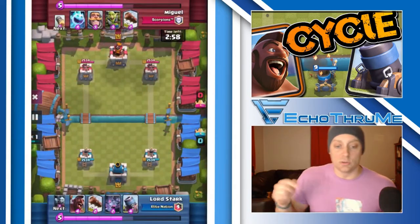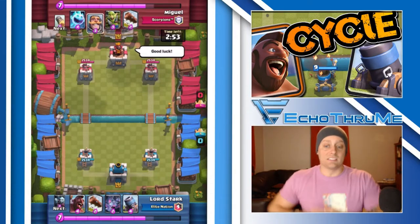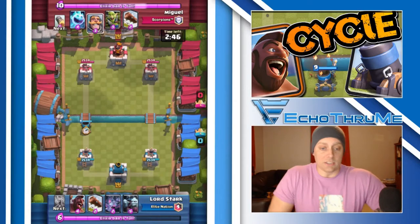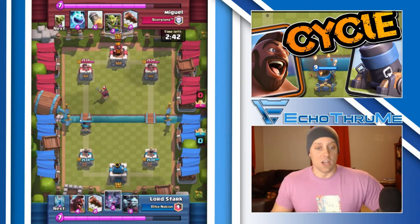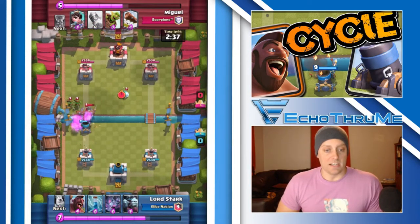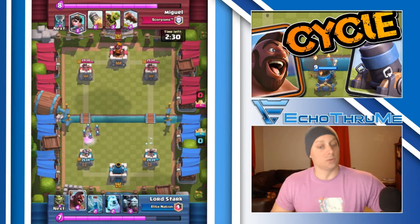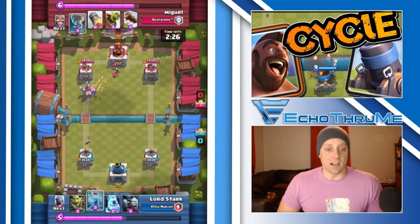Let's get into it. Lord Stark is on the bottom. He's got the Hog and Mortar in his starting hand. Anticipation builds along with the Elixir. He's ready to drop that Mortar on the left-hand lane, and the opponent nicely plays his knight there to distract the Mortar — good play by him. Log coming in right here, taking out that gang, or at least the majority of it, and the knight's now pushing his tower.